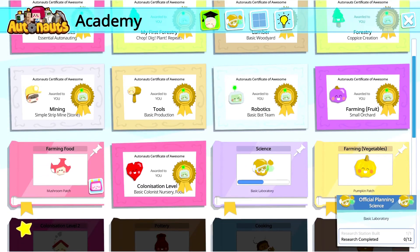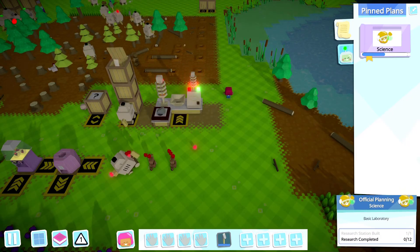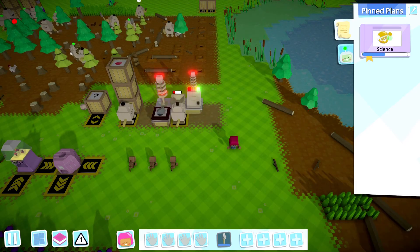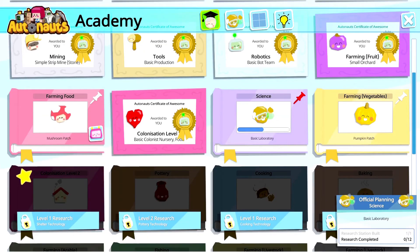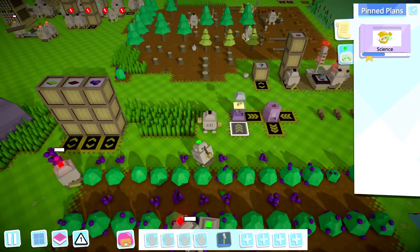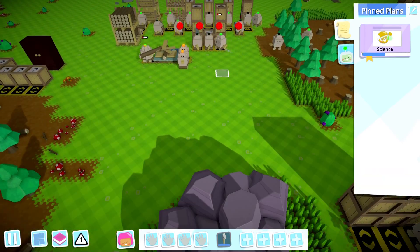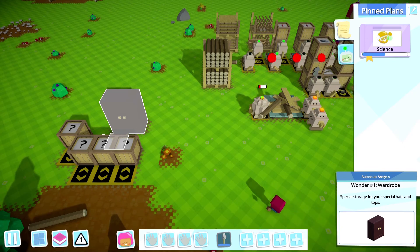What plans are we doing? I guess we're doing science right now. Research completed: zero of twelve. There we go — that's going to take a while for twelve researches. Let's go back and take another look at what else we could do. We need to get our research bots working a little better.